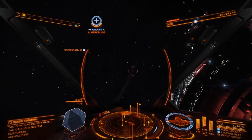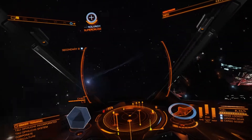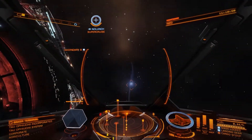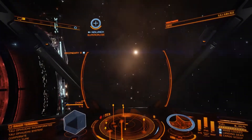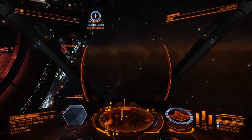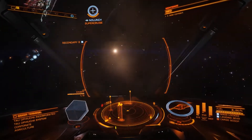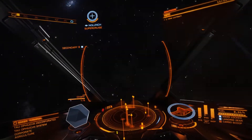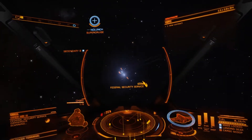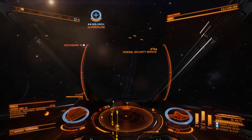If you press three, it will select them and then you can read out in the bottom left whether they're friendly or not. I see. Oh god — Federal security service. Okay. Yes.